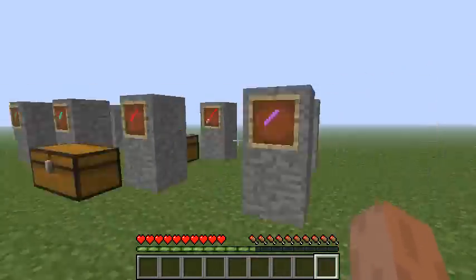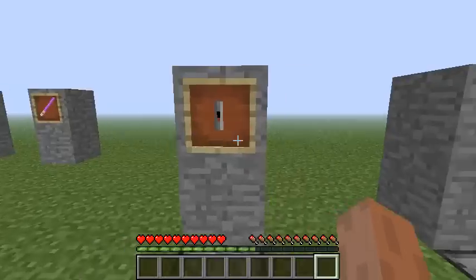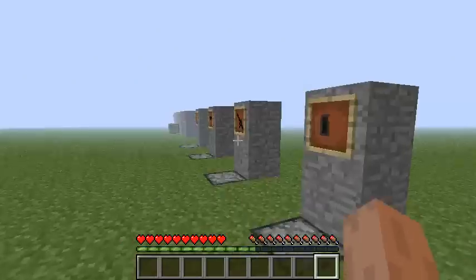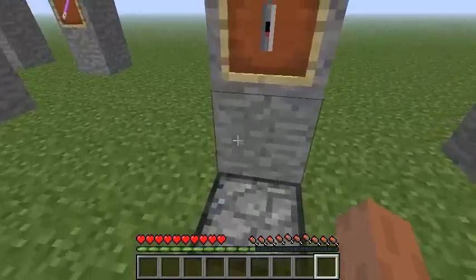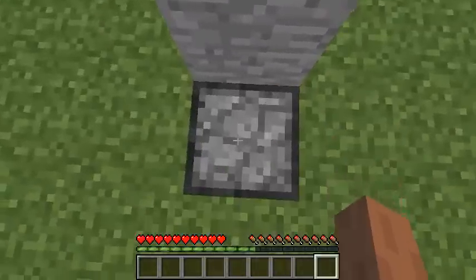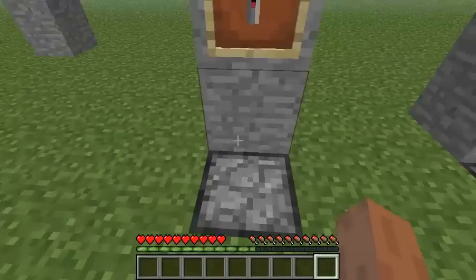Now on to the blasters. There are two types of guns: the assault blaster and the sniper blaster — I think those are the ones the clone troopers use in Star Wars. First thing you're going to need to make is a bullet. Put one iron ingot on the bottom, one iron ingot on the top, and a redstone in the middle, and that will make six bullets.